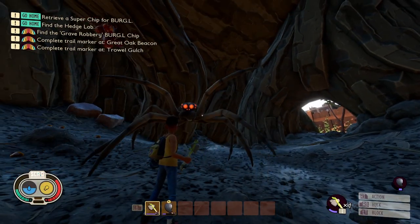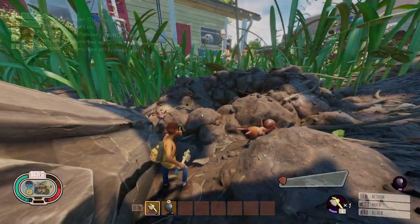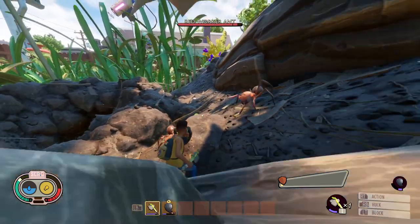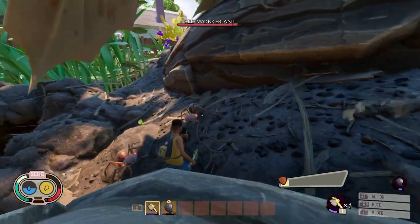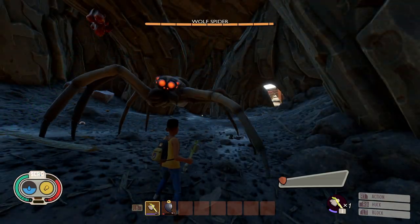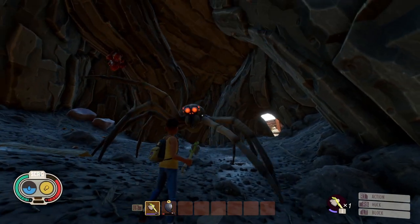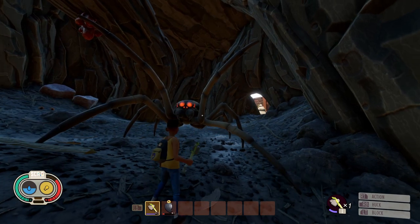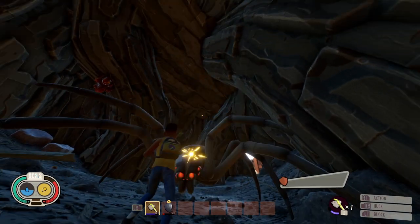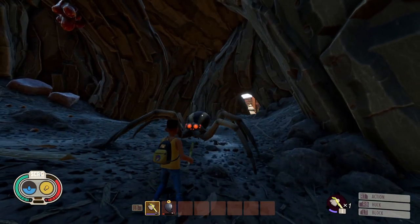There are two types of blocking in Grounded: normal blocks and perfect blocks. Normal blocks is where you just hold down the block button when getting attacked — you will take reduced damage to either your health or stamina. Perfect block is where you time your block right before an enemy attacks. You will hear a cling and see some sparks fly if you successfully land a perfect block, and you will not take any damage or lose any stamina.